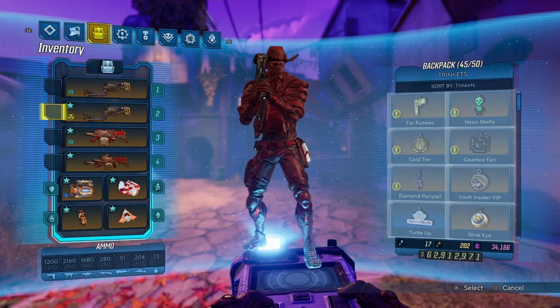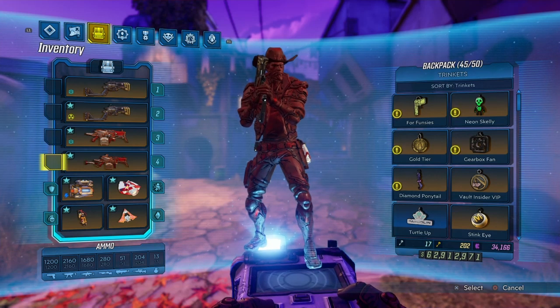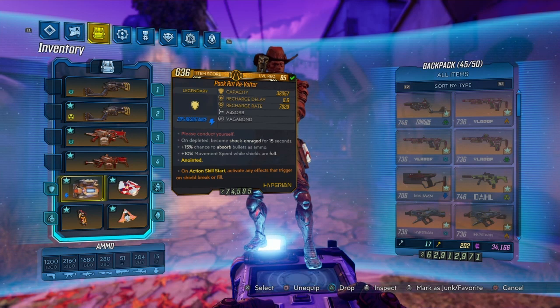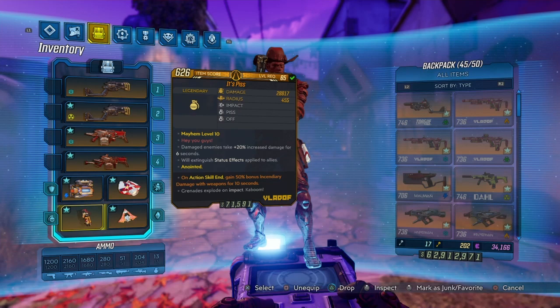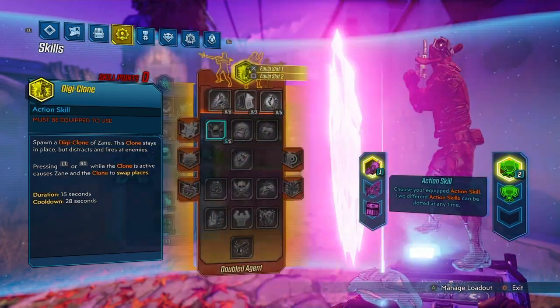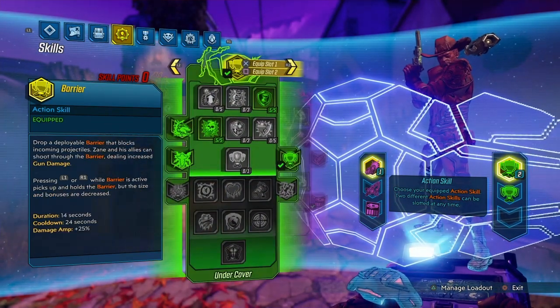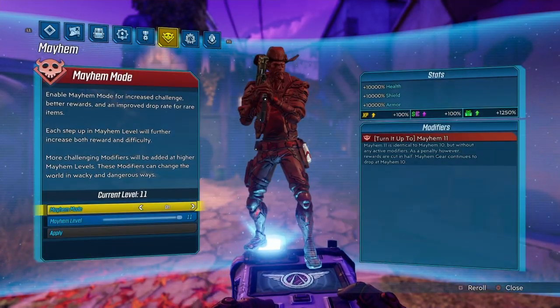We're going to take these weapons through Athenas. This is my Zane build — I'm running a very laggy PS4 — running a Revolter shield, Seeing Dead class mod, a Pearl, and an It's Piss Grenade just for the action skill end anointment. There are no grenades involved in this build, but it gives me the anointment. This is the build: purple tree, blue tree, nothing in the red tree apart from Donnybrook from the class mod, and a few points in the green tree. We're running with Guardian rank on and on Mayhem 11.